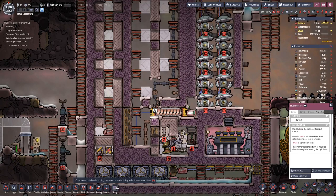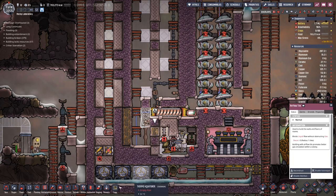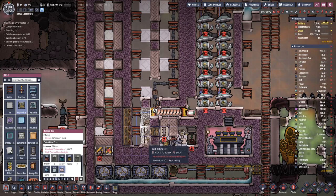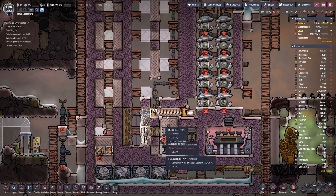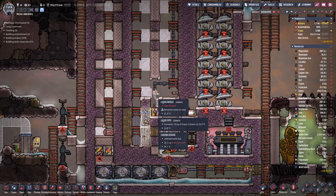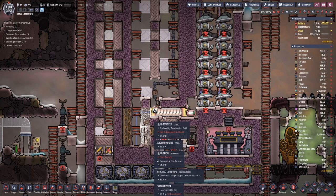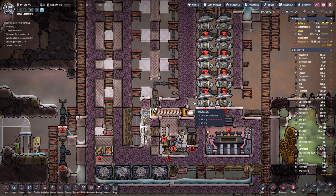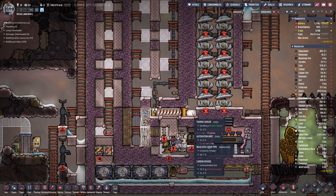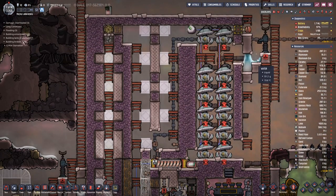In order to do that we have to close off here, and then down there we have two air flow tiles. Once that's completed we can place the vent here and fill this up. Once we have a tiny sliver of supercoolant down here we can close off here, because a tile can only be occupied either by liquid or gas but not both — and that's how these kinds of locks work.